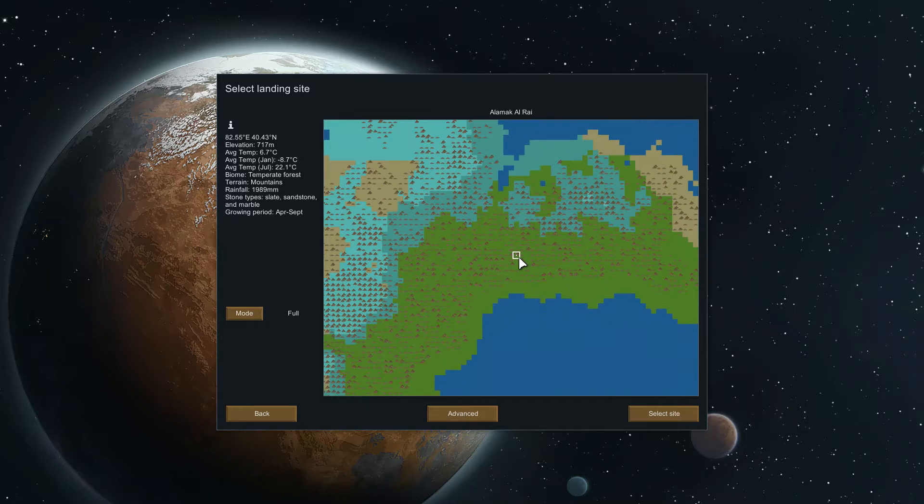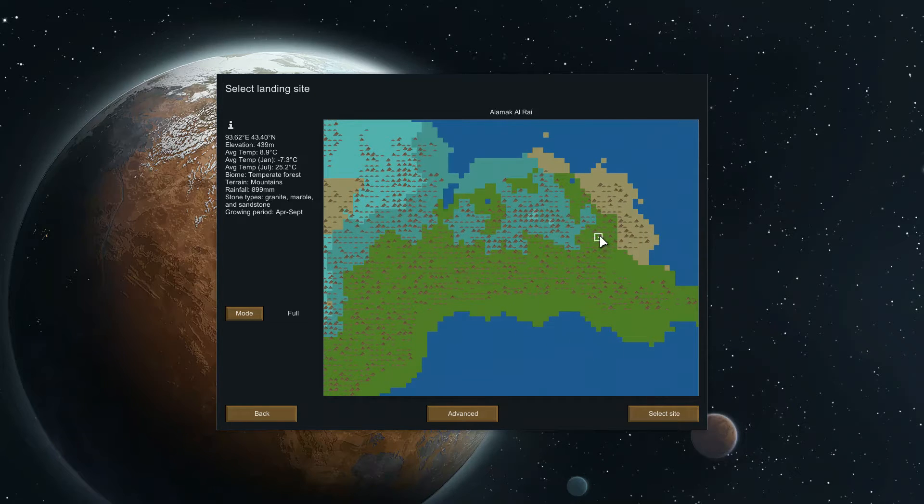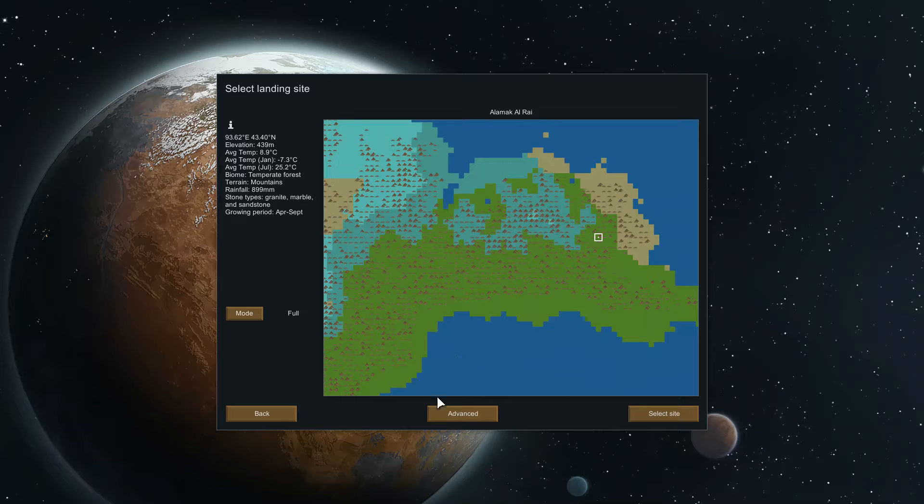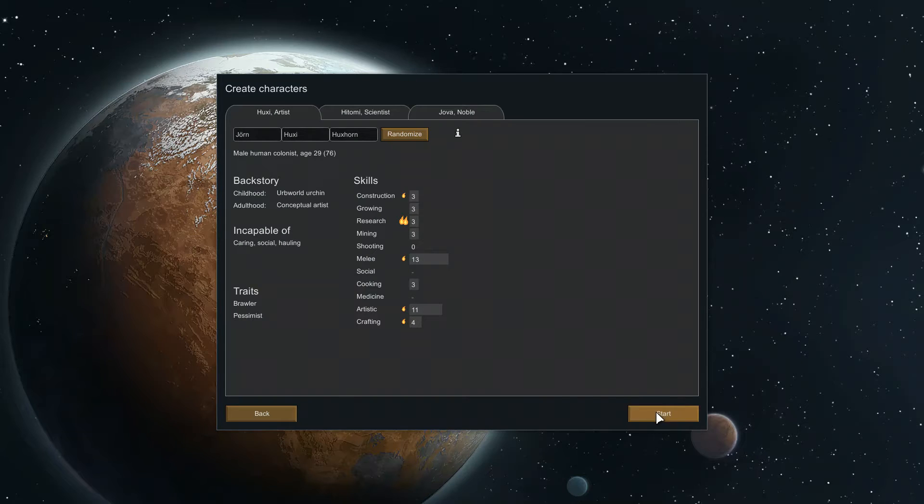Yeah, let's do this one. I don't want to do anything on the too-big side because it's a little untested, so we'll just do the biggest that we can. The auto month will start in April, that way we start in a growing period and it's not too cold for us. All right, let's go.